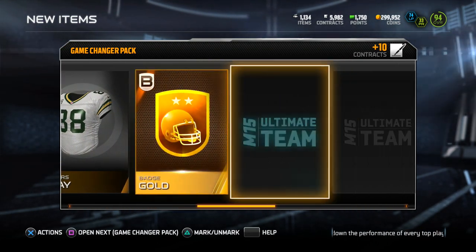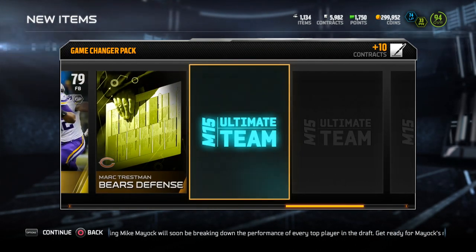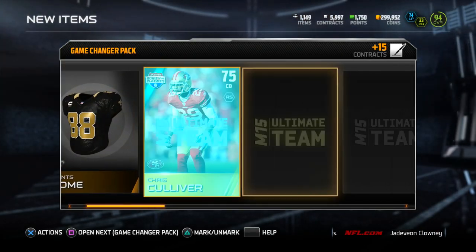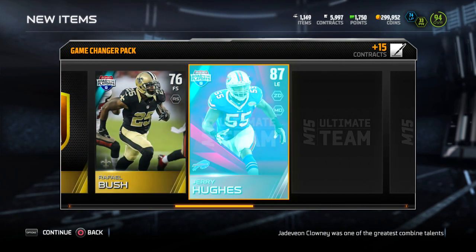Right now it's like 11:30, so hopefully EA didn't remove him from packs or they didn't all get pulled. I'm hoping to pull Bruce Smith later tonight — maybe the last one available. If you guys pulled him, how does he play? I'd imagine he's probably amazing.